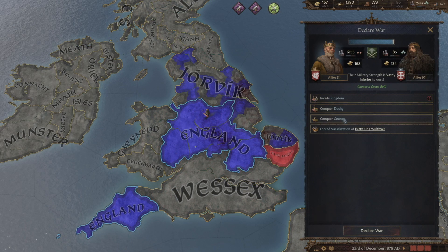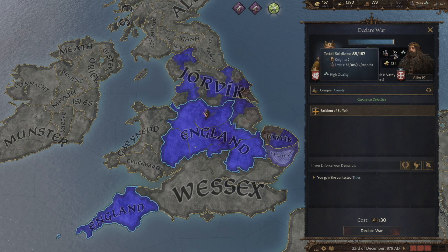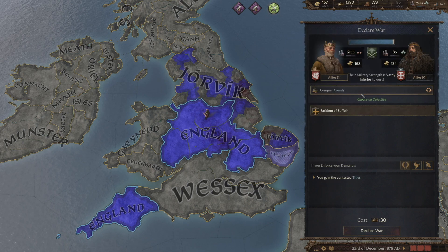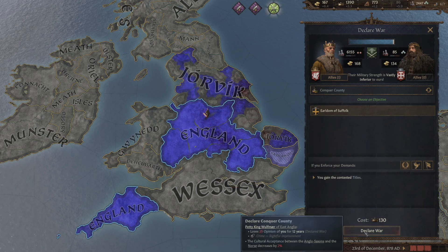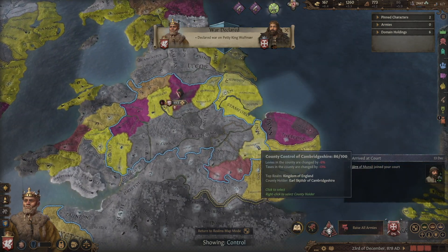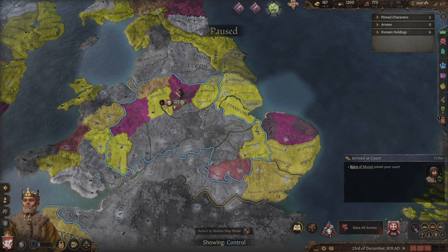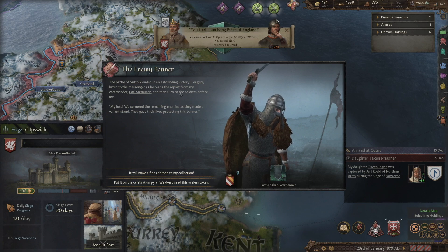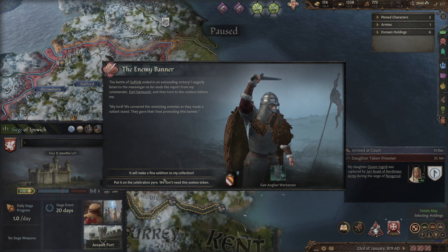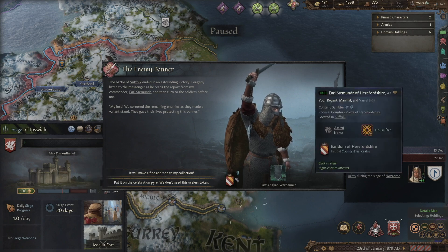I can't think of a good reason why we don't want to do this. We declared war. Now let's shift our rally point and raise just our men at arms because he's only got so few troops. In the battle of Suffolk, we've taken the enemy banner — this will make a fine addition to my collection. Yes! We've taken the East Anglian war banner. This is an artifact we've got and my guess is it's going to go up on our courtyard walls. We could burn it for 75 prestige, but no — we're going to put it up.